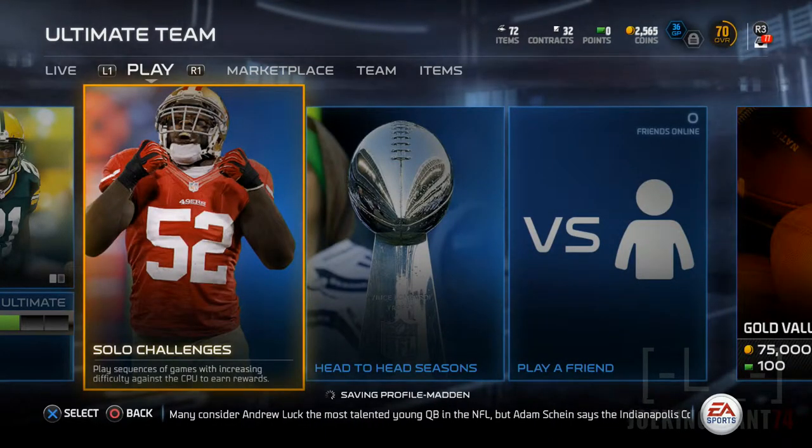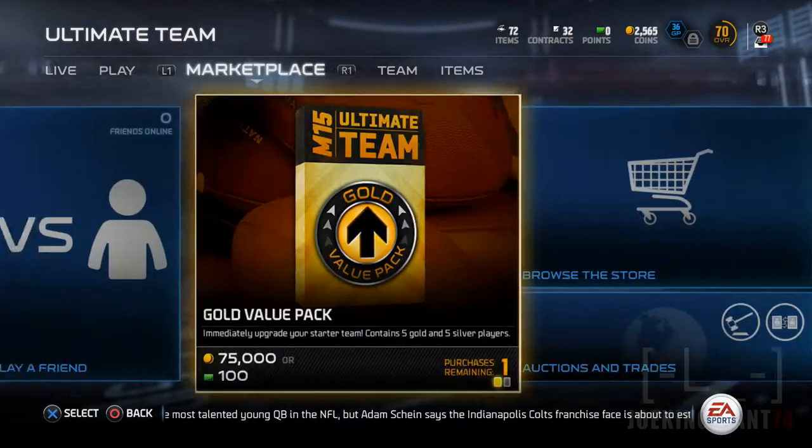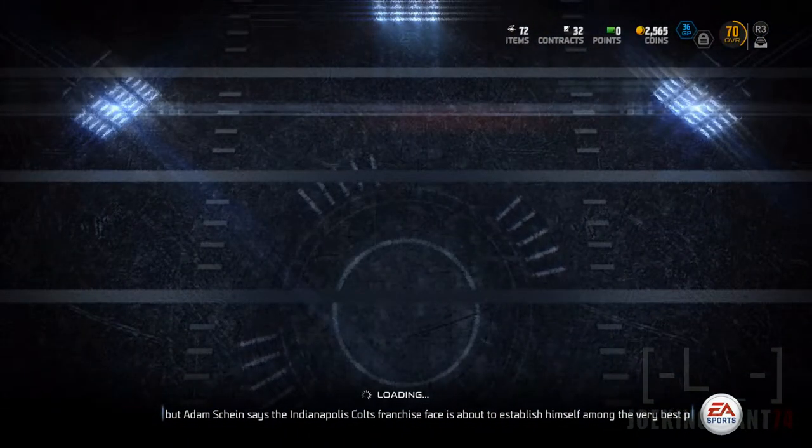And then several more coins on the other ones because they're more difficult. So that's one way you can make coins. The other way you can make coins is if you play the season, which is the head-to-head seasons, which I will do in the next video. But first, I'm just going to show you guys my starting lineup.